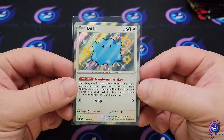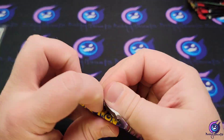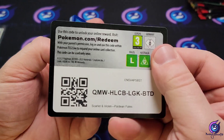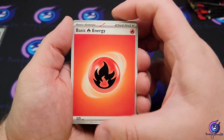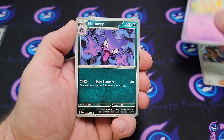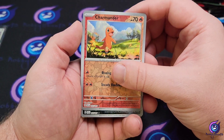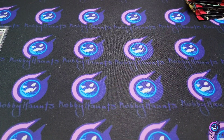So we just pulled every baby shiny there is to pull now. Energy, Paladin student, Fido — that Haunter, not too bad. Moonlit Hill, Donfan, that Charmander reverse — yeah, we're going to hang on to that — and a Mimikyu hollow.